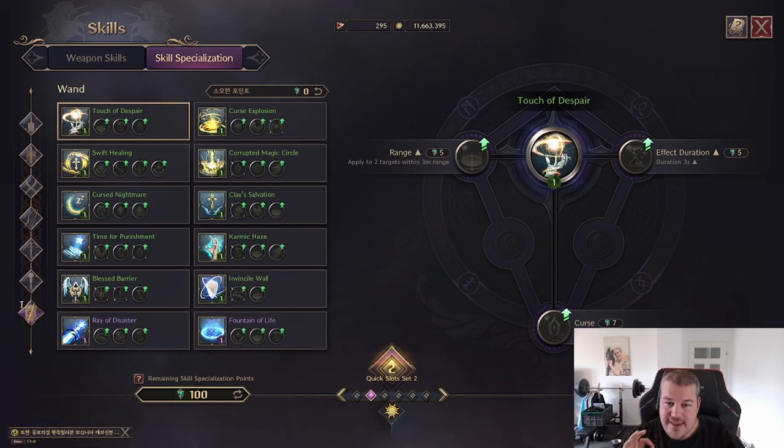Welcome guys, so you have made it to the sixth video of the series where we're taking a look at all the weapons and the new skill specializations. In this video we're going to take a deeper look at the wand.